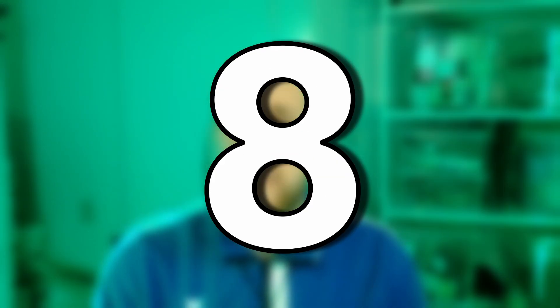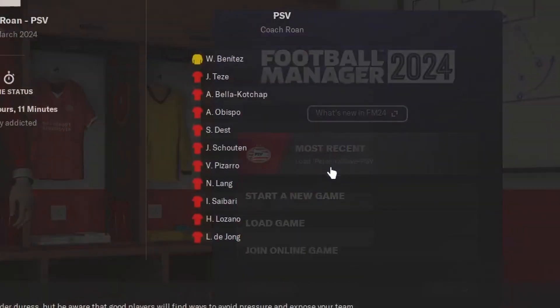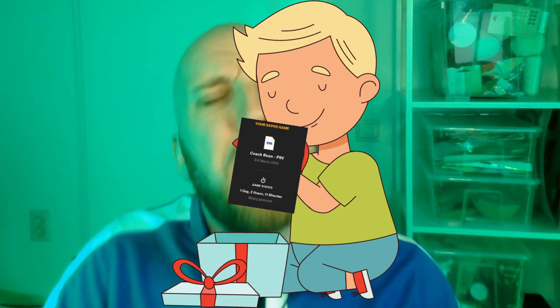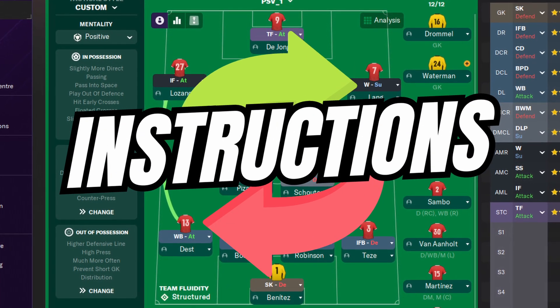For change number eight, we've got a fun little addition that you'll probably notice once you start loaning up your save. You can now see the previously selected 11, as well as your total real life playing time in this save. Not the most impactful addition, but a fun little extra.